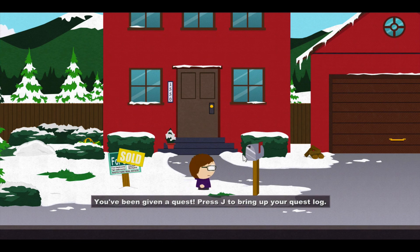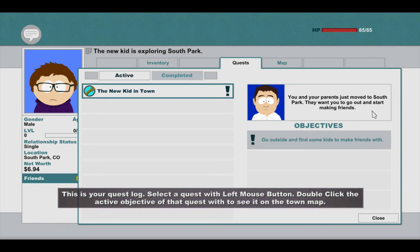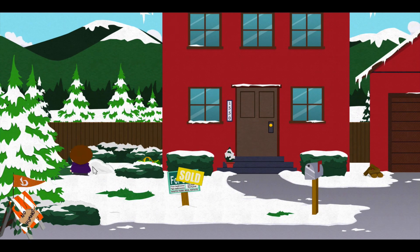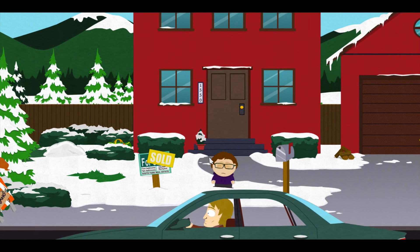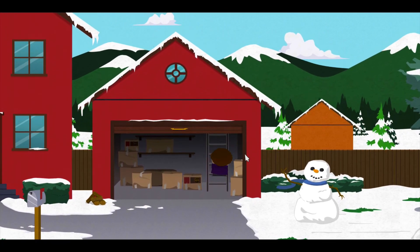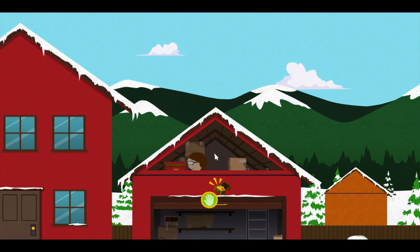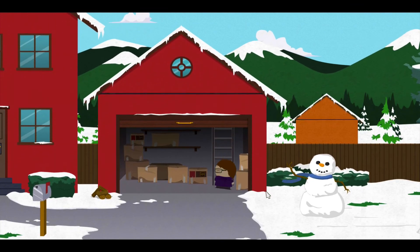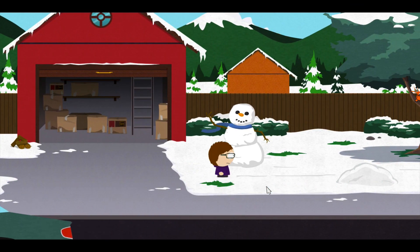You have been given a quest — press J to bring up the quest log. The New Kid in Town: you and your parents just moved to South Park; go outside and find some friends. Oh let's see — male, single, South Park Colorado, and I'm worth $6.94. Select a quest with left mouse button double click. This is my active quest. Let's look around outside — can I hit the snow, can I fart on it? Doesn't look like I can do much. How about the mailbox? Let me check the map — I'm at the bottom part of town with a few houses on the street.